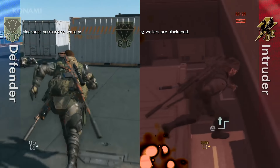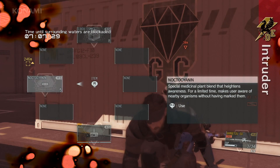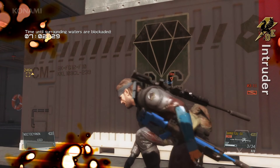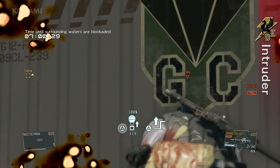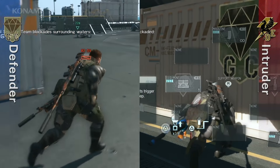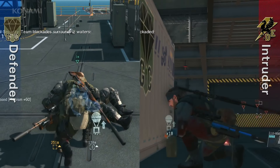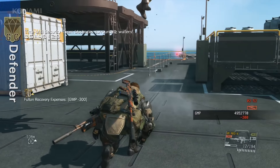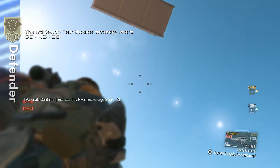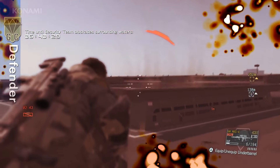Reflex mode indicates that one of our men has spotted the intruder — he's marked now, so this is our chance. Our men have him on the run, so let's catch up and finish him. There he is — that's the intruder. He's critically injured some of our staff, and if we don't tend to them they may die. So let's fulton them out safely before moving on. This is actually an upgraded version of the Fulton device that we call the wormhole extraction device. Unlike a Fulton balloon, it can't be shot down, making it much more reliable.